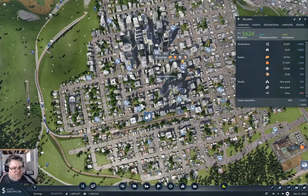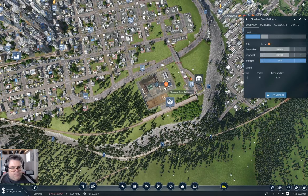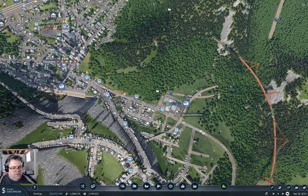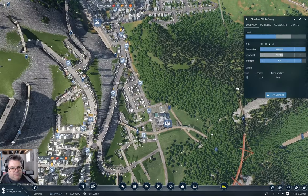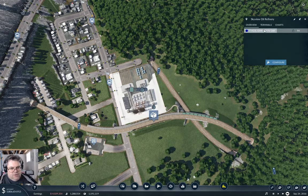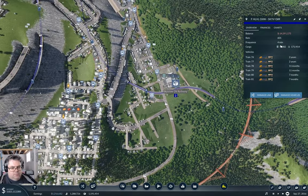We now have a plus 10% growth factor from fuel. The town demands the entire amount. Down here we're just about producing the whole amount — so that's good. Oh, we're keeping up there — 601. Yeah, it should be fine.